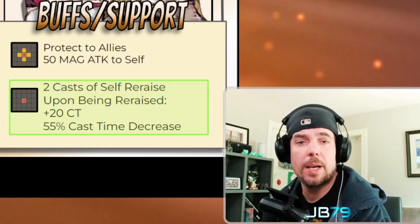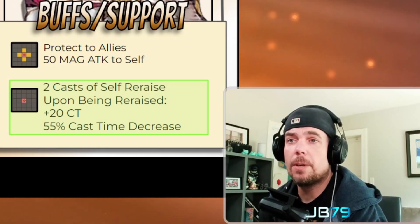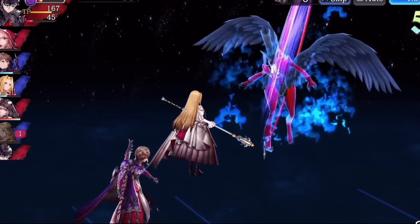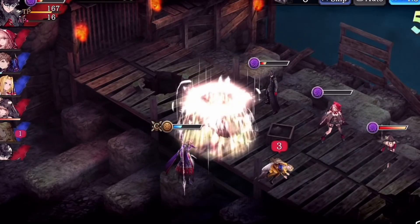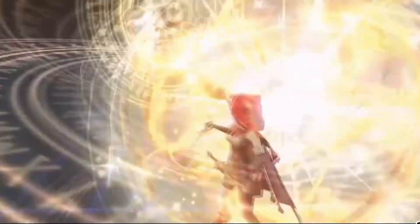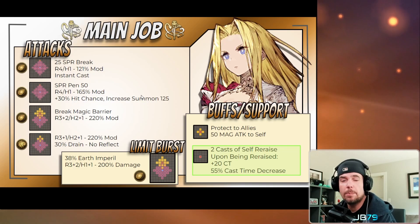Her second buff is really a marquee one — she gets two casts of self re-raise, very similar to Dark Fina in that regard. The interesting thing is that Macherie's re-raise has a secondary buff that triggers when the re-raise occurs — a new mechanic for the game. When Macherie dies in battle and comes back, she gets 20 CT added to her bar along with a 55% cast time decrease. Adding that to her 25% Speed Cast passive puts her at 80% cast time reduction, effectively bringing any of her spells — even her long 200 CT spells — into the one-tick casting zone.